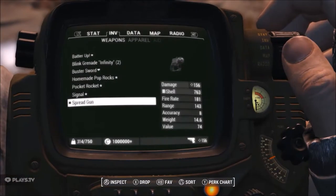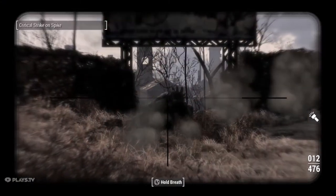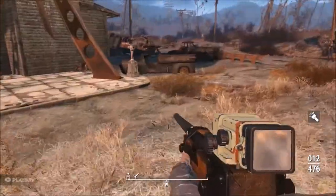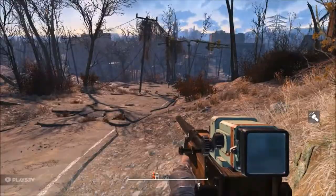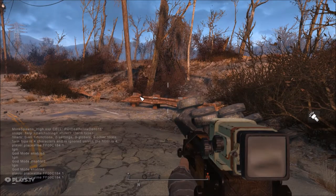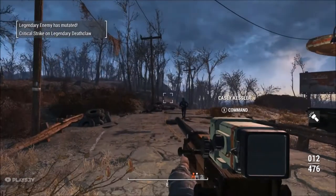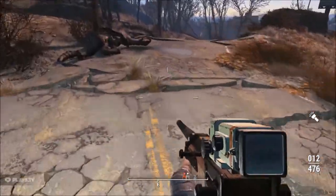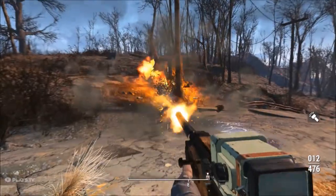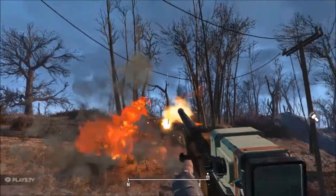Without further ado, let's hop right into it! First up we're going to use Homemade Pop Rocks. It's actually not that bad — oh, Spike's on my team! Wait, they couldn't have killed him already. Okay, round two then. We're done here — dude, holy shit! Is everybody seeing this? I don't know what's going on but I like it.